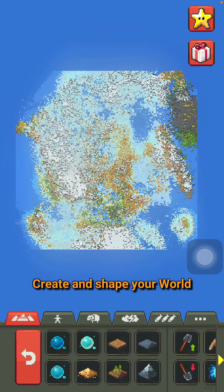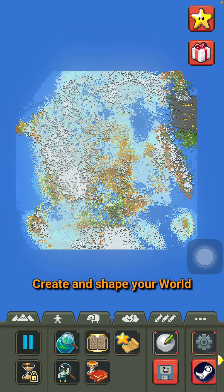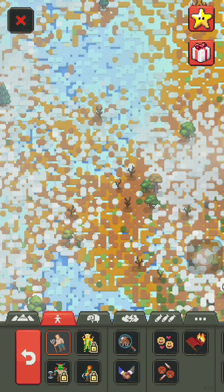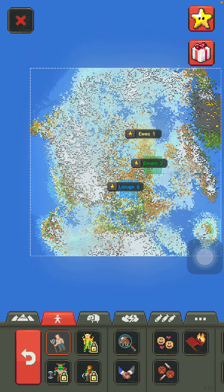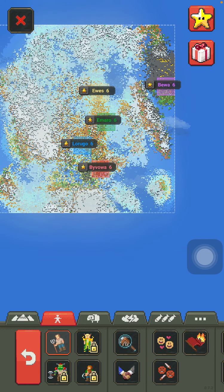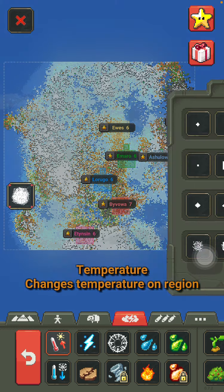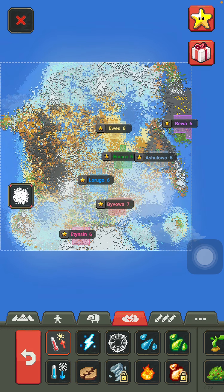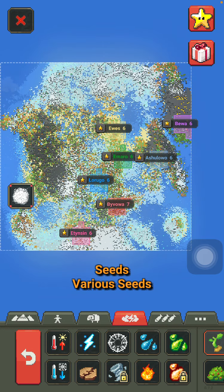Now wait about five seconds, turn these both on, and then you finally spawn in people. Lots of people — and they instantly make countries and villages with really funny names because they're generated by the game. Then you lower the temperature in the middle so the ice melts — not all the way, it's supposed to be more natural. Then you water it up.